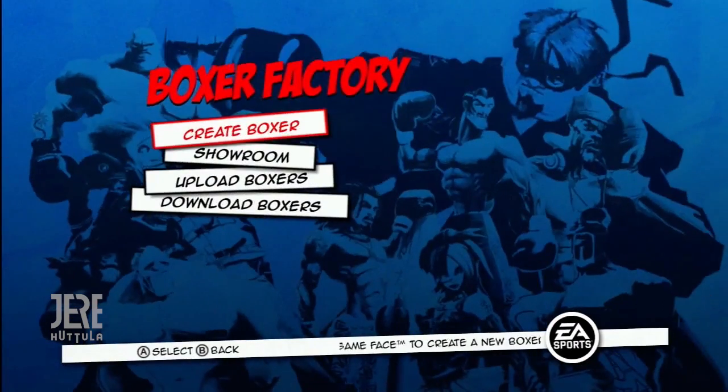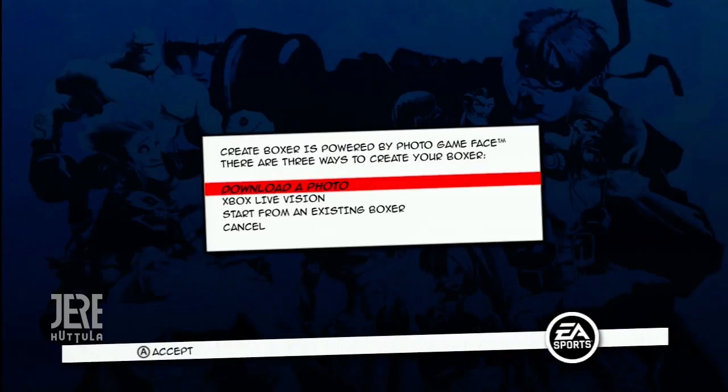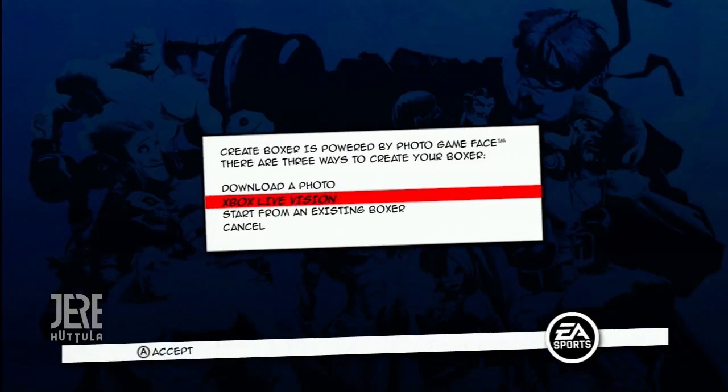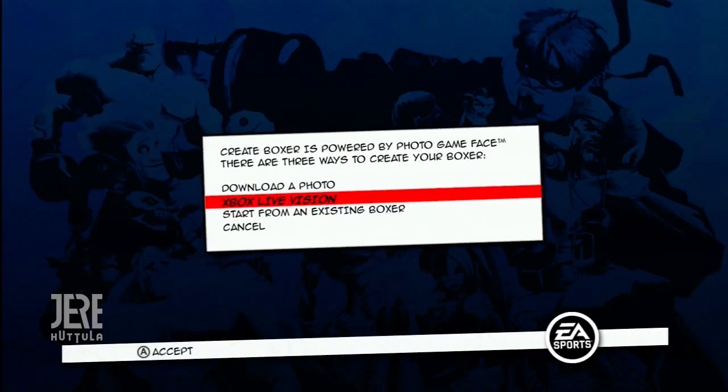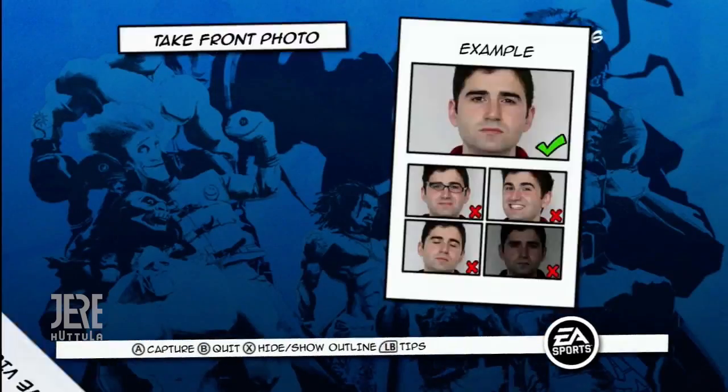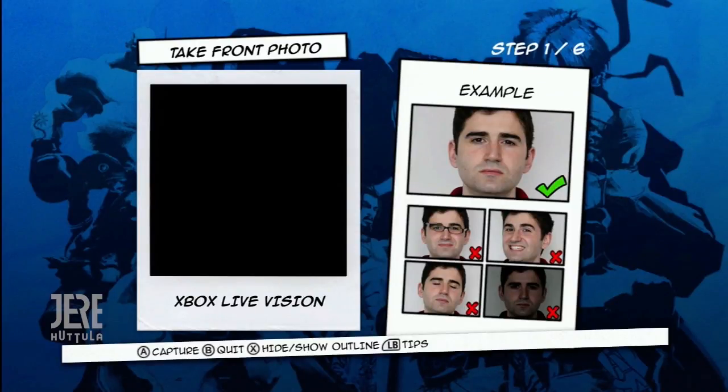You've got three ways to create your boxer: download a photo, use an Xbox Live Vision Camera, or simply start from an existing boxer. Using an Xbox Live Vision Camera, you can create a brand new boxer using your face, and you don't even need an internet connection.